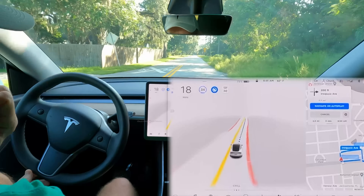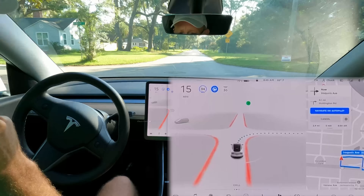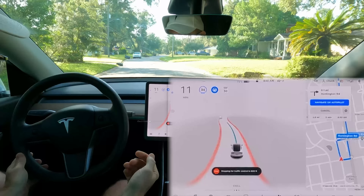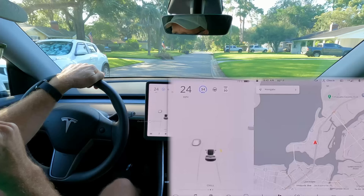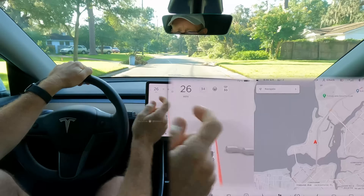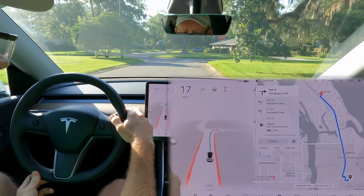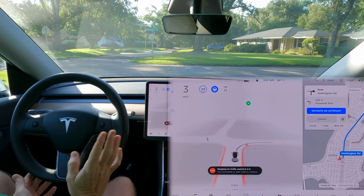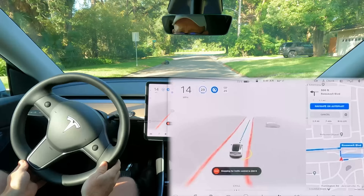Let me think of something else I can try to get this thing to take a left turn. I'm not forcing it down this corner — the navigation is choosing that unprotected left, but vision is not comfortable doing it even though navigation is. That time it wasn't sure about the lane choice either.